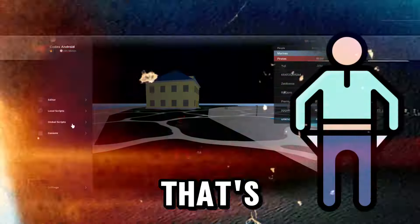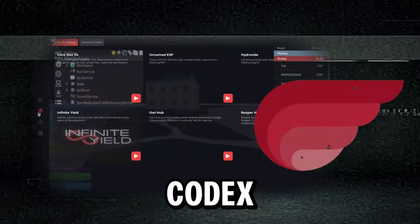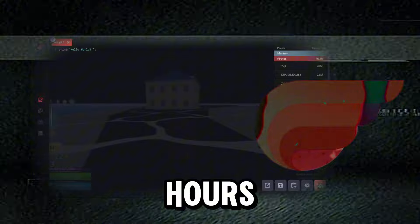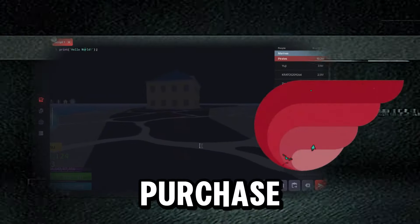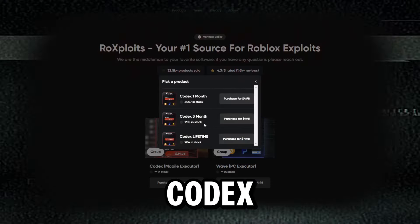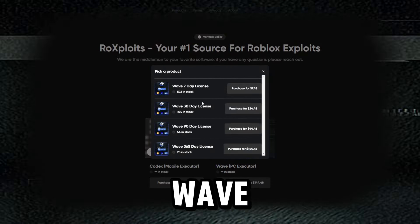If you can't afford Wave because you're broke, that's fine. I recommend you check out Codex. Codex can be used for free if you go through the key system to grant you 24 hours of use, but if you want to skip the waiting and ads, you can purchase premium. On rowexploits.com, Codex and Wave can be purchased. Codex starts at only $5 while Wave starts at $7.